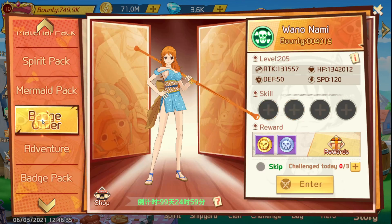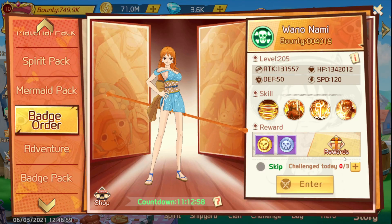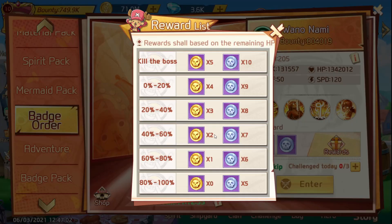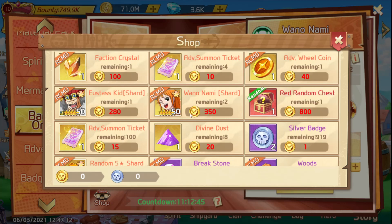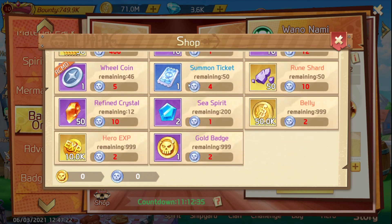This badge order event is very good for free-to-play players. When you finish it, you'll get 30 gold tokens and 60 silver. If you're free-to-play, I highly doubt you'll be beating her to get the top four rewards every time, since her bounty goes up tremendously. You probably won't have enough gold to save for a character or even get the divine dust.